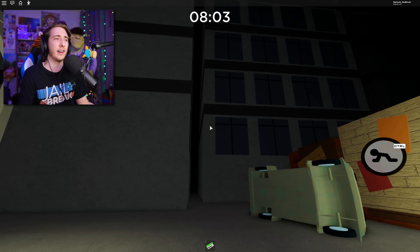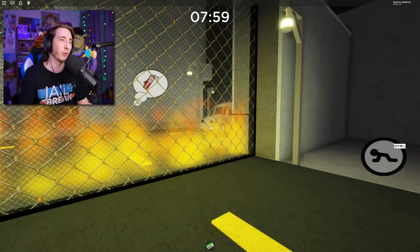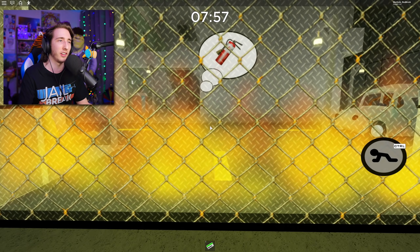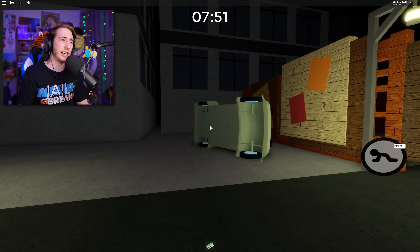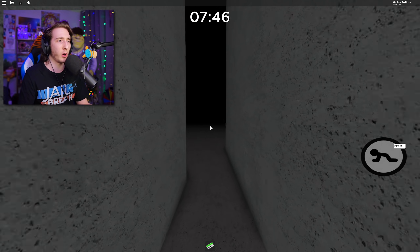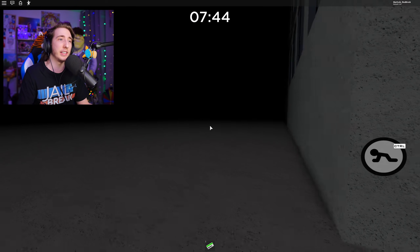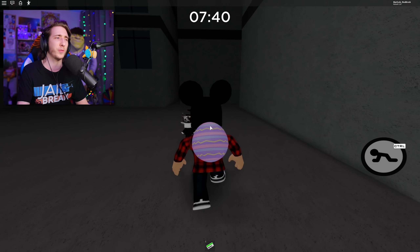So obviously we are inside the ending of chapter 9 here. You can actually see Piggy roaming around out there, like trying to look for me. This is very interesting because there's actually nobody in the alleyway. I was thinking, what if the shadow guy is actually over here in the alleyway? But he's not here. The trash can is not here. Nothing is actually here. It's just for the cutscene.